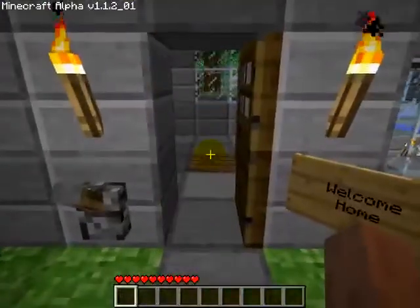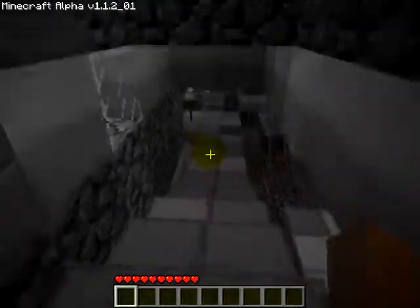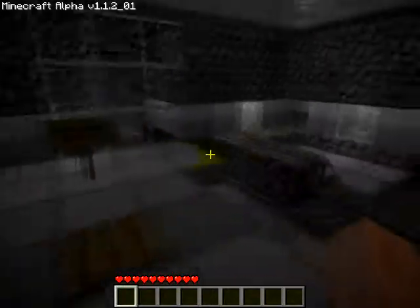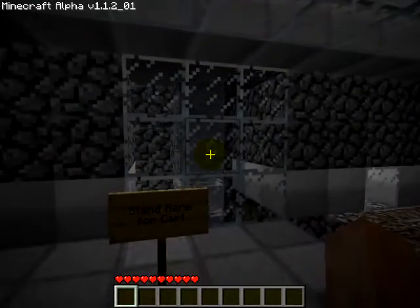Welcome home, it says. That's inviting, isn't it? Grand Central Rail Station. This is the original version of the map, just so you know — I haven't really done anything. It's very, very complex. And it's got this huge minecart hopper thing right here.